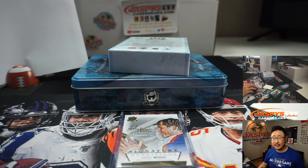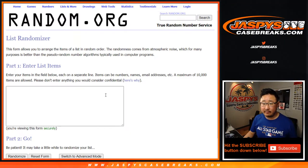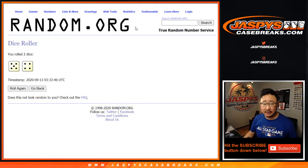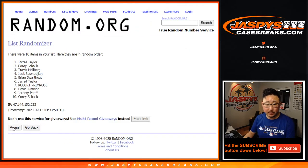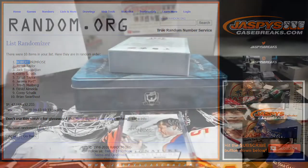Let's go back to the list. We got Jorrell down to Jeremy and everybody in between. Let's roll it, let's randomize it — nine times, five and a four, name on top gets the auto. And the ninth and final time — after nine times, it's prim. There you go, Robert — that autograph going your way.